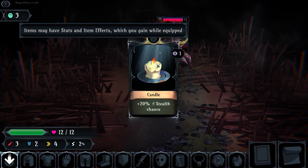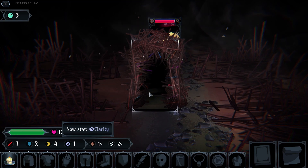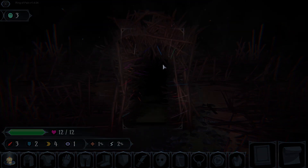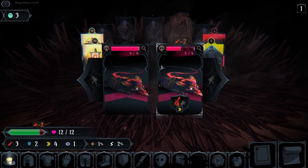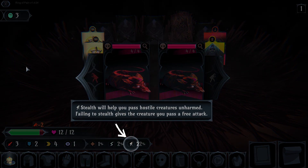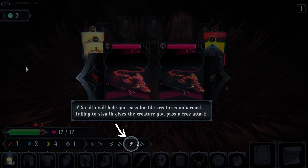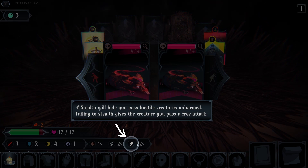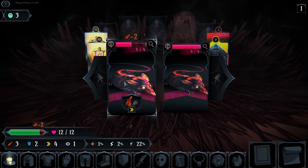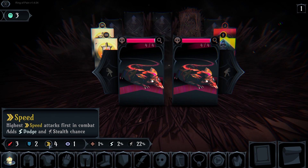It may have stats and item effects if you gain well equipped. Stealth will help you pass hostile creatures unharmed, but appealing to stealth gives the creature you pass a free attack. So how do I block? I still don't get how I block — can I block?